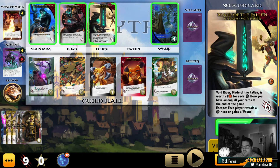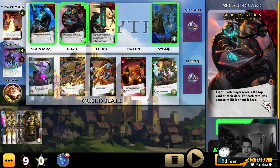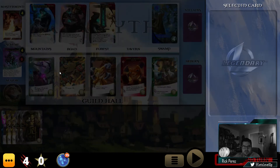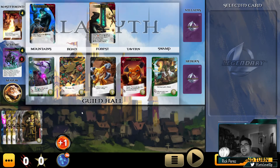Blade of the Fallen is worth plus one victory point for every hero you have among all the cards at the end of the game — that's cool. Let's go ahead and take him out. Actually we can take out two things here. We're going to attack him, put that card back — that should leave us with four strike left over, and we can take out this villager. Not bad. Not great, but not bad.